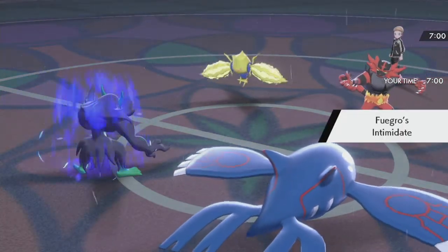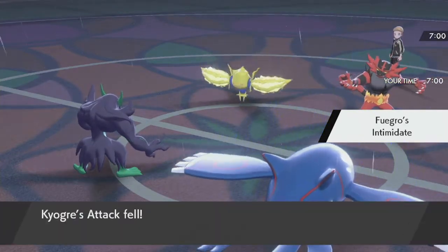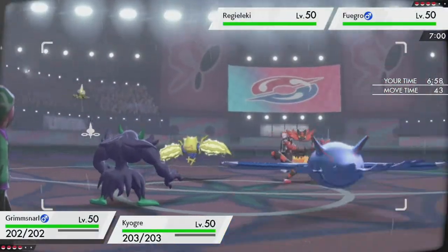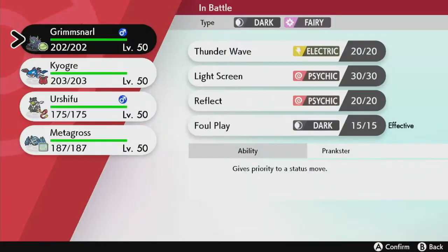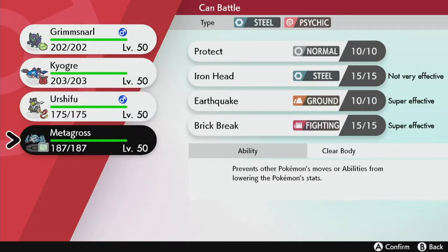I don't really care about the Intimidate — we got it out for Grim Snarl, but I think I'll just use Light Screen here. I don't know what Incineroar is going to do, but I think it's going to Fake Out on Kyogre, so I'm going to swap into Metagross.